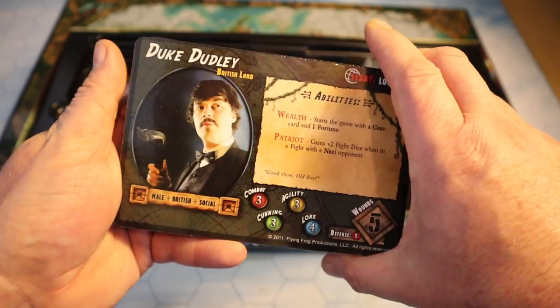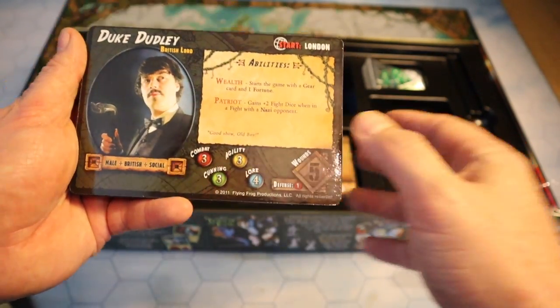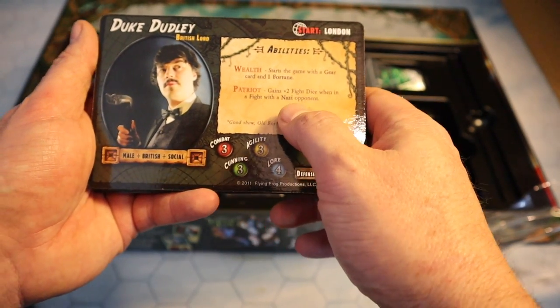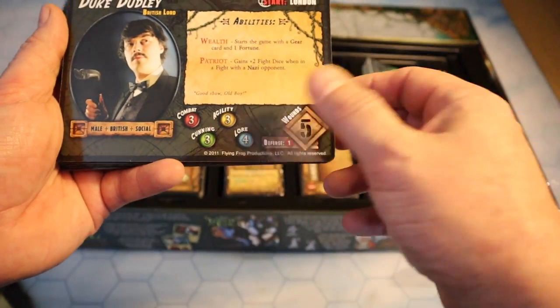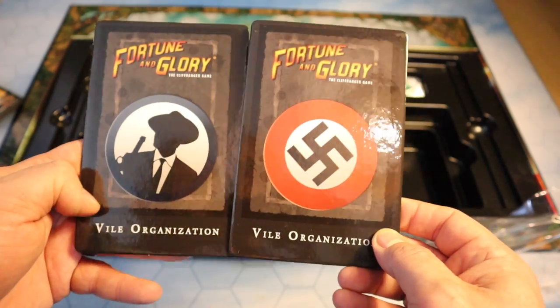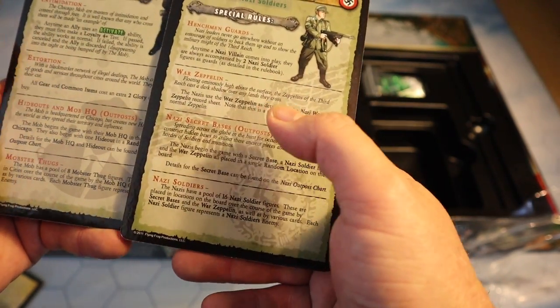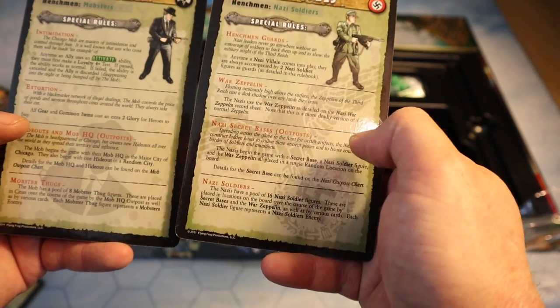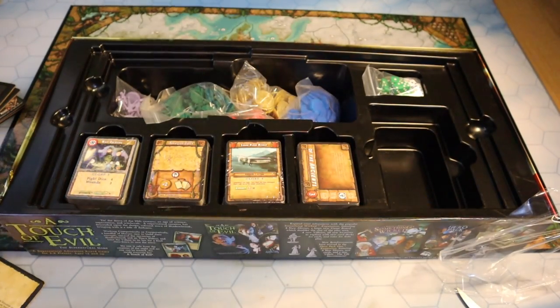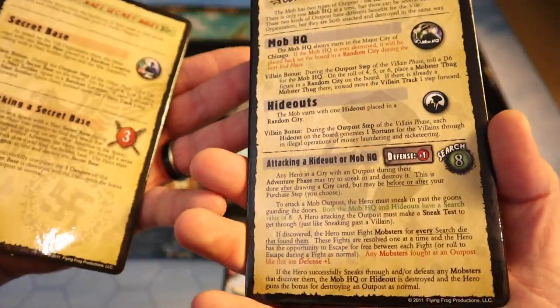We've got Jacques Moreau, Dr. Zukov, Shelly Hargrove, Jake Zane, Ni Mai Chen, Alexander Cartwright, Sharon Hunter, and Duke Dudley. Duke Dudley — he reminds me a bit of British comedy actor Kevin Eldon. He starts in London, starts with a gear card and one Fortune. It really does have themes of Eldritch Horror, which I love. He gets plus two fight dice when fighting a Nazi opponent — he's male, British, and Social. There's his starting stats and wound capacity. Then we have a couple of organization boards — the Nazis and the Mob — detailing their special rules: Mob extortion and hideouts, Nazi war zeppelins and secret bases. The quality on these is really, really fantastic.